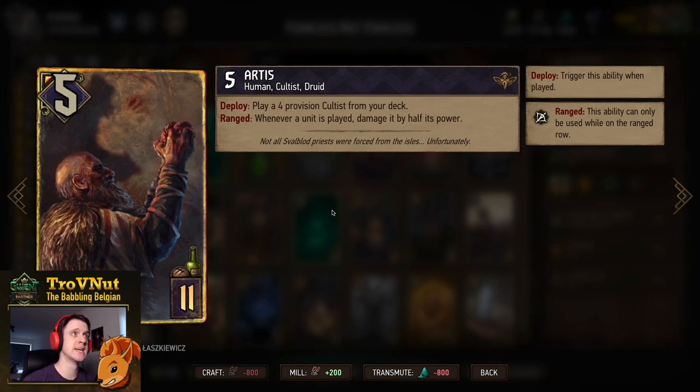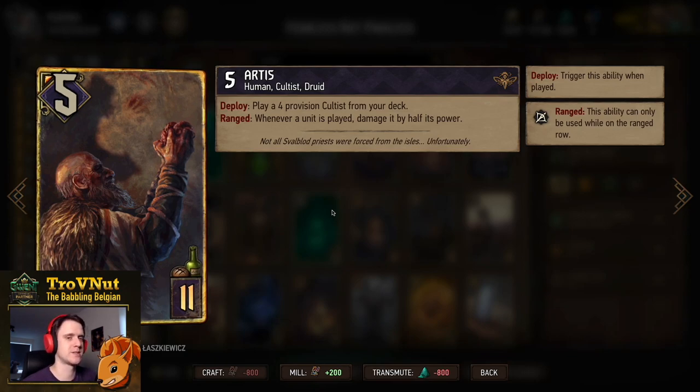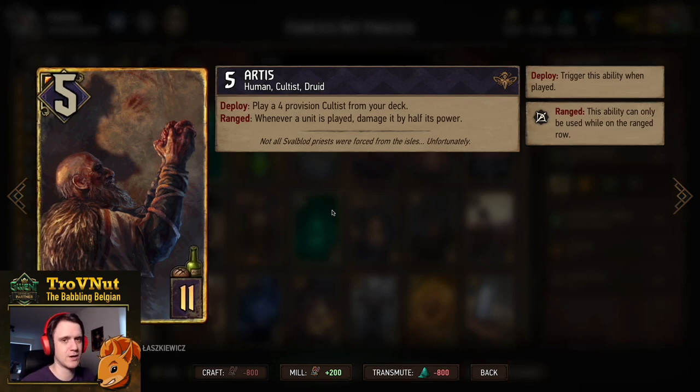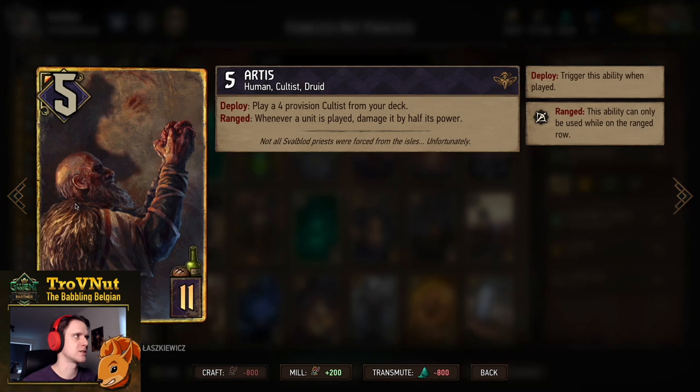Artis changed his ability slightly. His ranged ability is still the same — whenever a unit is played, you damage it by half its power. He also gained an extra ability and rose in provision cost to 11. On deploy, you also play a 4-provision Cultist from your deck — there's only one in the deck, so it'll always be the Hermit. Keep the Hermit in your deck so you can pull it with Artis. Because of Artis's ability the Hermit goes to a very scary 1 power on play, but immediately heals back to 3, giving you three turns on the Hermit instead of two. This ranged ability also applies to your opponent's units.